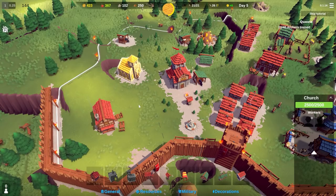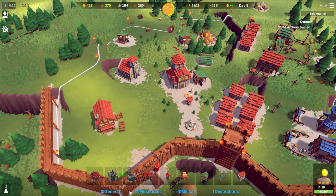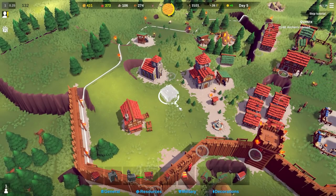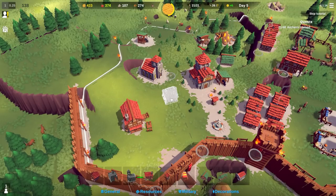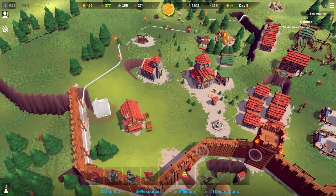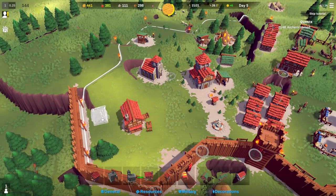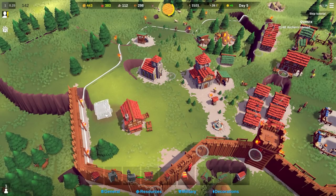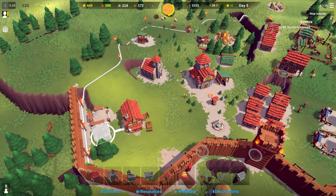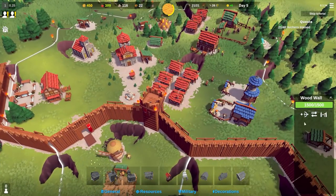The church is now built, but we don't have anyone to occupy it sadly. I do want to build some more housing though. I'll build them similar to how we've built the others, putting them in a line. Maybe back here would be better - yeah, we'll do that, one there and one there. That should do us quite nicely.